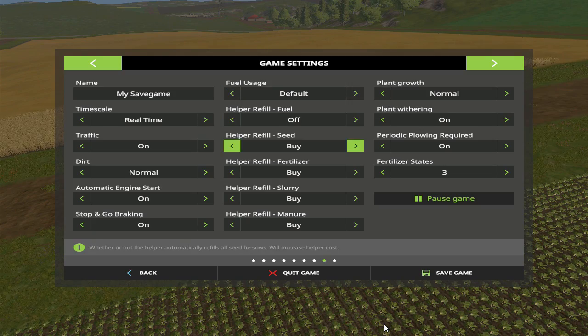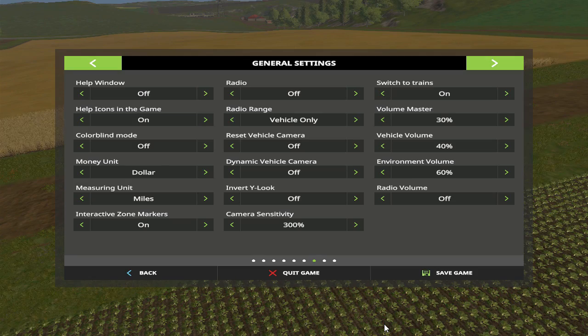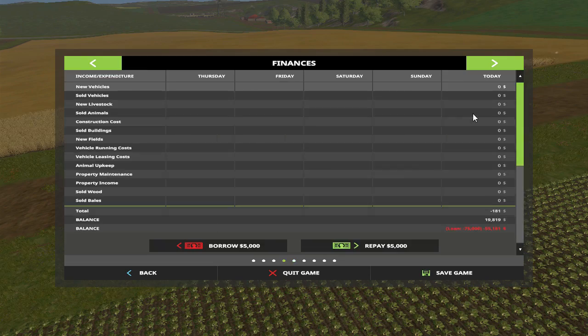All this looks good. Fuel is all off — we want to do all that ourselves. Plant grows fast, withering is off, plow is on, fertilize three step. Radio volume is off because I don't want copyright issues. Storage capacity is one million — that looks like one million instead of a hundred thousand. One, two, three — yeah that's one million. No animals yet, and we do have pigs, we gotta find out where they're at.